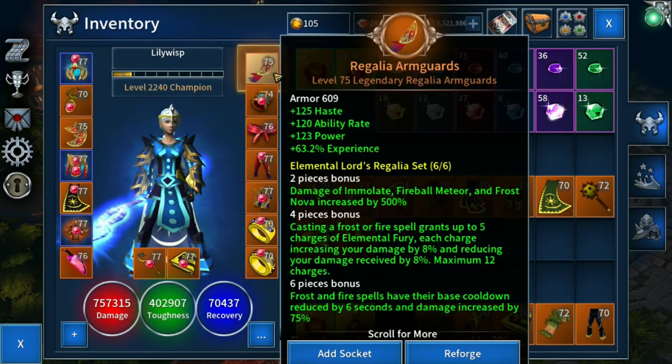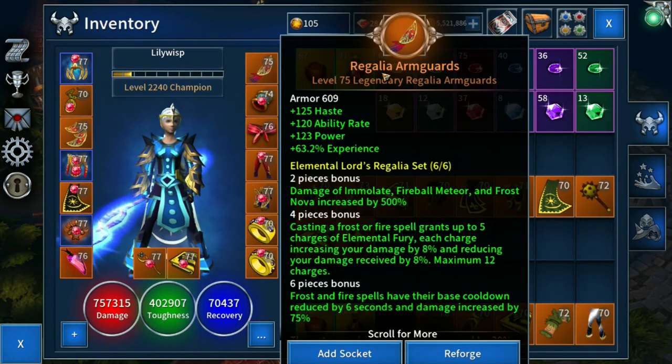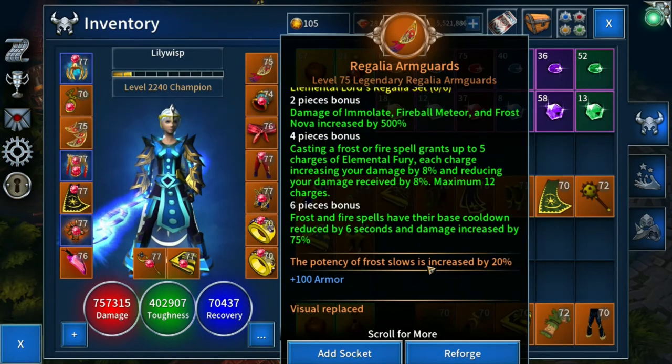The last piece we'll look at is the gloves — the Regalia Arm Guards. This one is not so brilliant; it's a bit meh in my opinion. The potency of Frost Slows is increased by 20%. That's fine — it's something nice to have, but it's not that important.